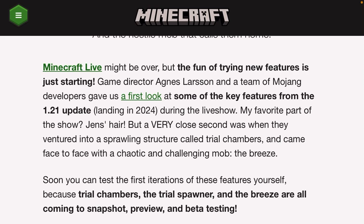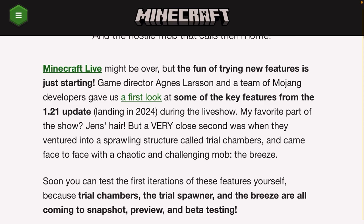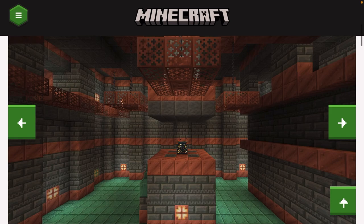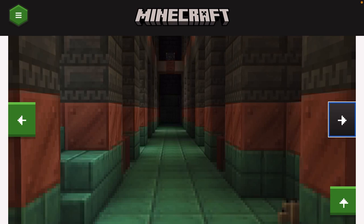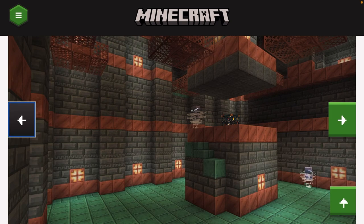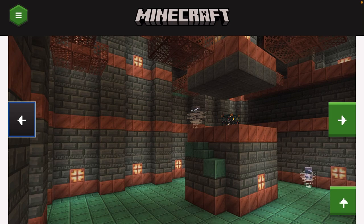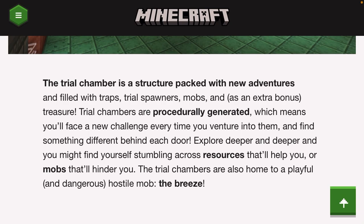Minecraft might be over but the fun of trying new features is just starting. They basically confirm this is a first look at all the new features and they confirm the update is coming in 2024. Now we get to the juicy stuff — look at these screenshots. We've got the corridor, some more images of the breeze, more corridors. Just from these screenshots I can see that the trial chamber is probably going to be one of Minecraft's best structures — I'd say it could be as cool as the ancient city.